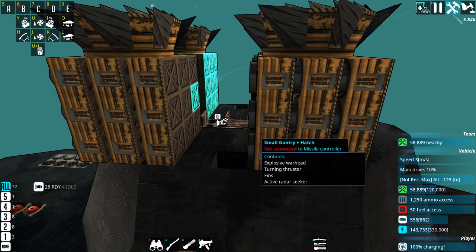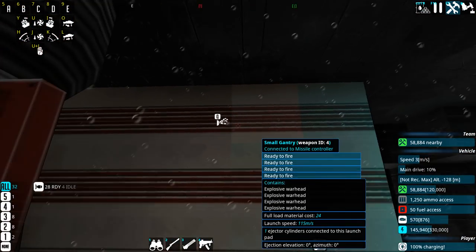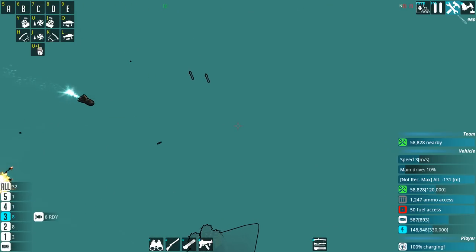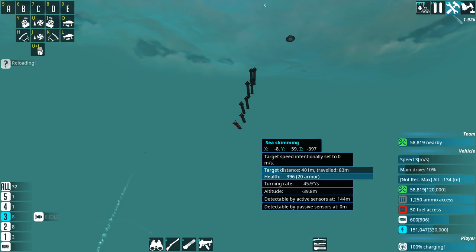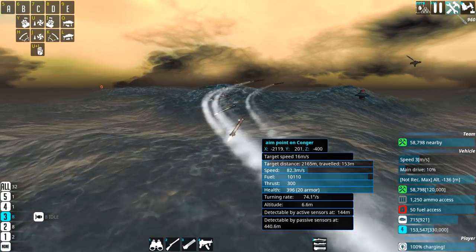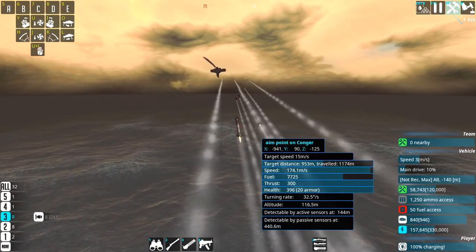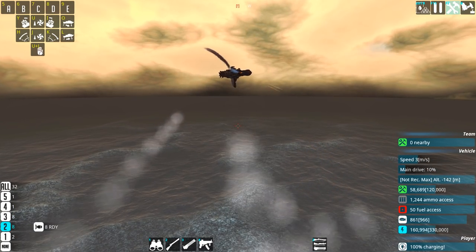The weapons I have currently set up here - interestingly that one's not even connected. That's probably to do with me deleting one of the blocks here. We need to make sure that those little aircraft get killed off. Unfortunately, I think the current way I have my anti-air missiles set up is not the best, and that means they might not be able to attack.